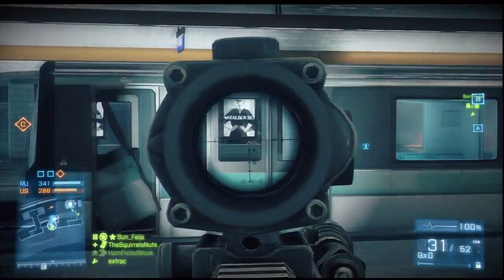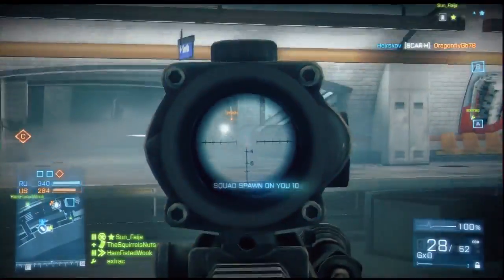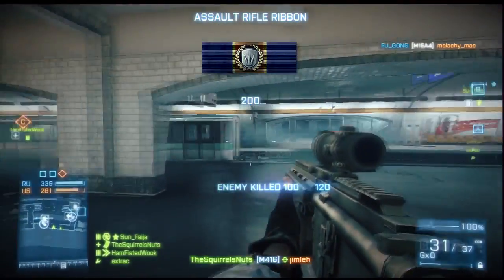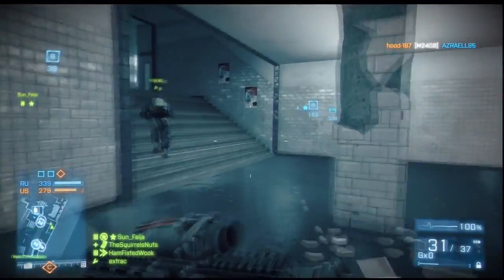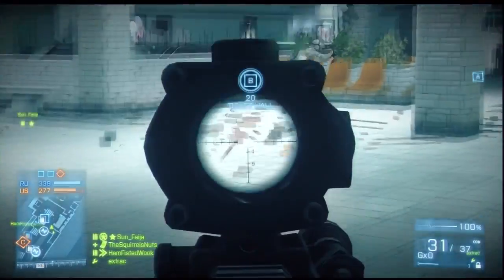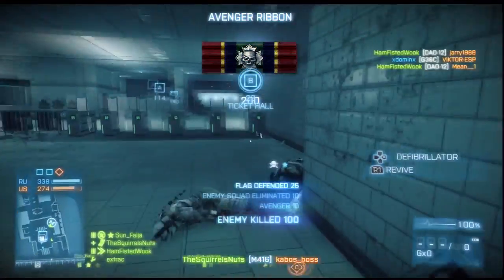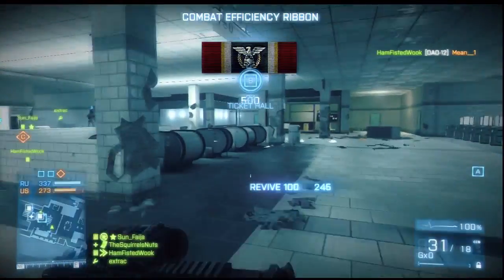Grenade launchers on the Assault class — I'm still skilling up the Assault class. I think it's very good on maps like Metro and probably Seine Crossing, the sort of close-quarters combat where there's a lot of running and gunning, a lot of your teammates falling, they need healing and reviving. Assault class is extremely useful. As I've said before, on the bigger maps Assault tends to be not so useful. What I haven't done is equip grenade launchers. One of the things you can do is pack the M320 and not have the med kit.